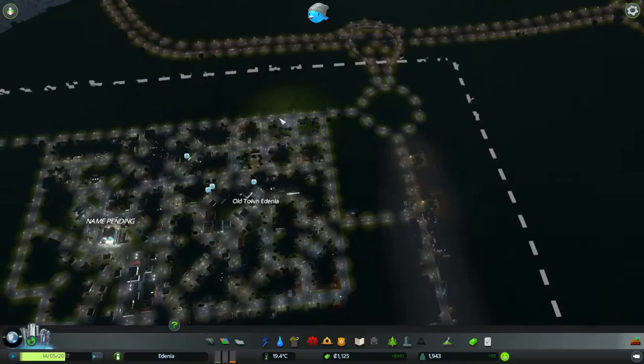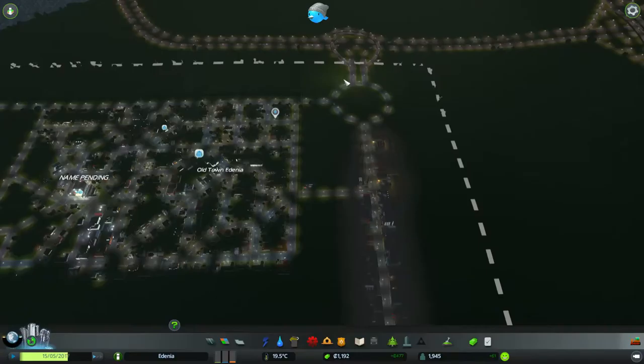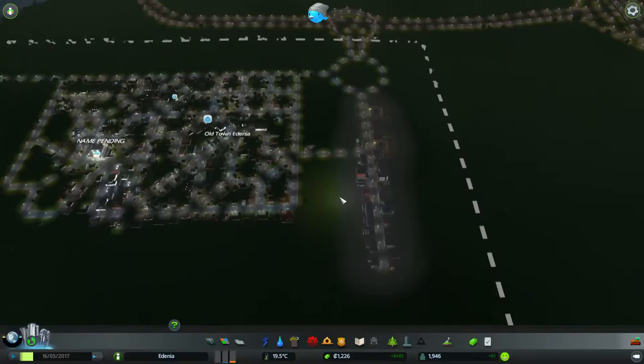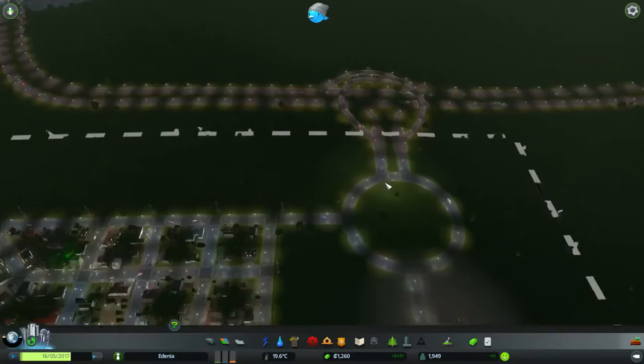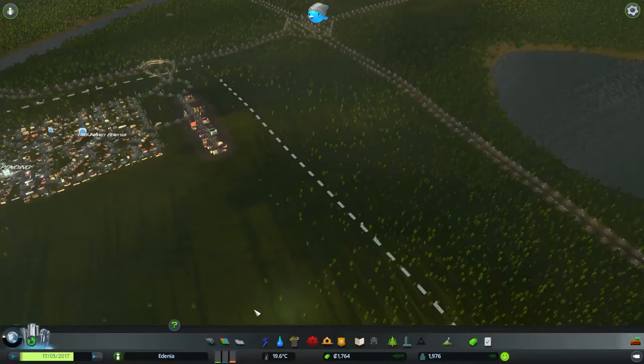We'll disconnect it from here, and we can have this roundabout be the entrance into town. We could upgrade this to a bigger road, but for now it's not really necessary. We could have the highway splinter off from here and give people access to town via the highway. But right now it's not really an issue, because traffic is very low — nowhere near capacity — so we're doing fine.